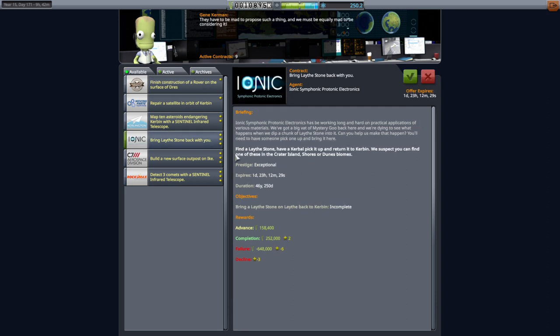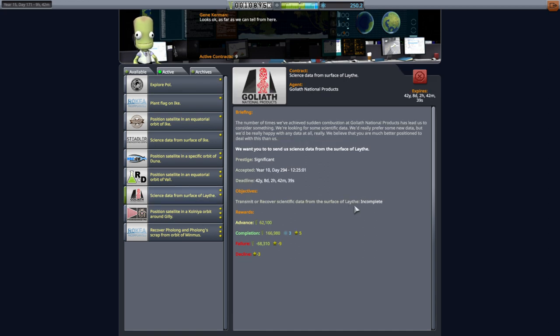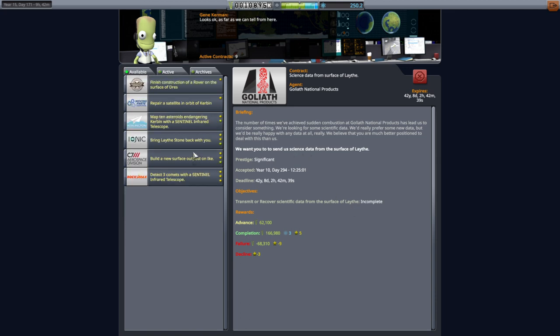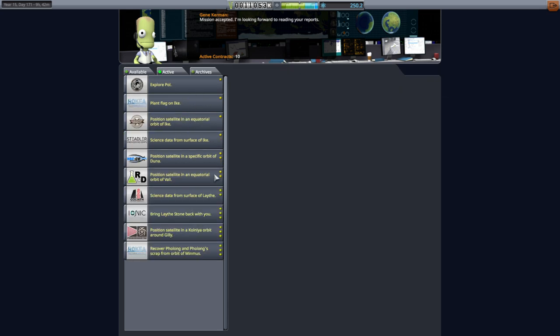We could bring a Lathestone back too. If we go to the surface of Lath, maybe the best scientific thing to do is land a Kerbal on Lath and get the Lathestone, which is in one of these biomes. That's a little difficult because it's mostly water around Lath, so we have to be careful. A space plane might be the best thing to do there — we have to pick up the Lathestone and bring it back.